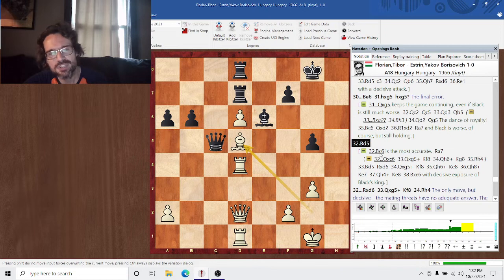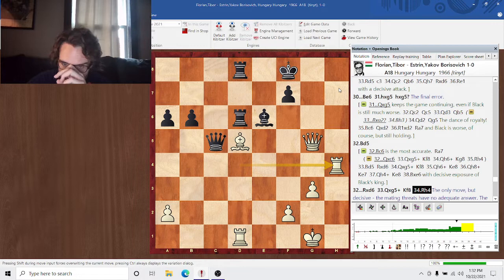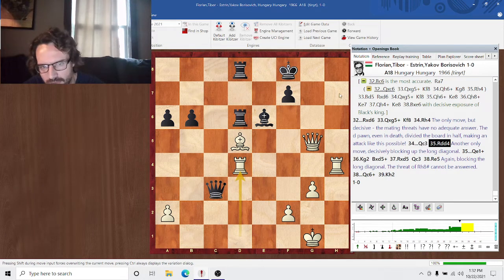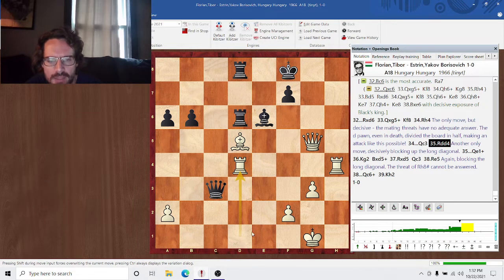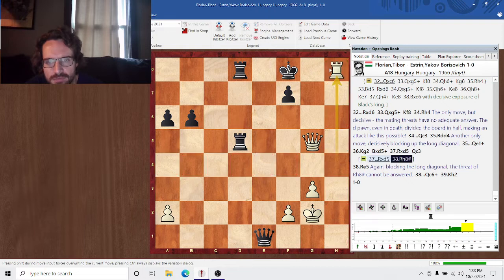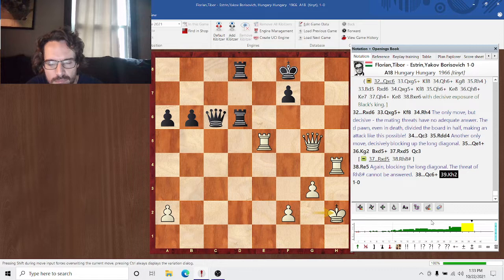Bishop d5 — bishop c6 is the most accurate, but this also wins. This blocks the guardianship of g5. Queen takes, rook h4 — this is the only move in this position, but it is sufficient. Rook h8 mate is threatened. Queen c3 stops the rook, and then white just blocks off the long diagonal again. Rook h8 mate — that threat is recreated. King g2. The rook is hanging but black doesn't have time to take because of rook h8 mate. Rook e5, just recreating that threat once again, blocking off the long diagonal. And black resigned here — there is no answer to rook h8 mate.